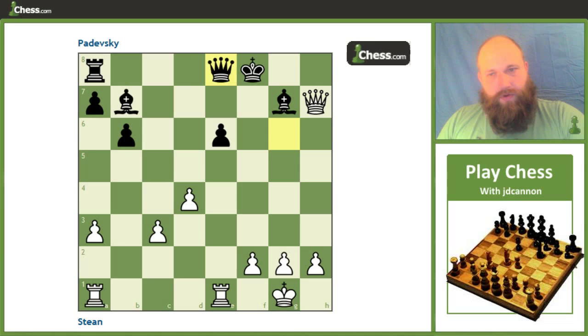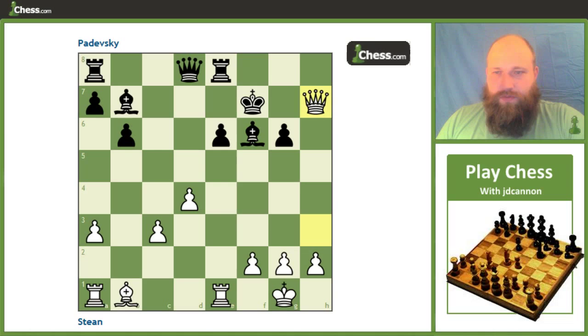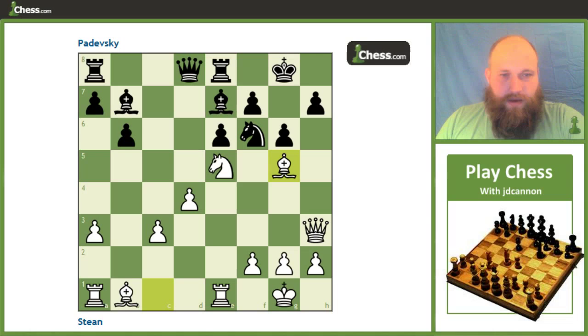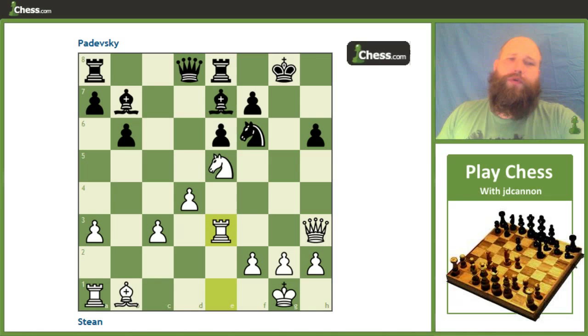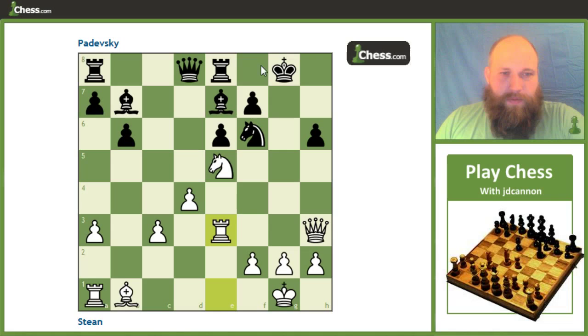With his exposed king and all these passed pawns, it's going to be pretty tough for him to hold. So understandably he doesn't want to go for that. Instead he chose h6, which allows our thematic sacrifice on h6. Bishop takes h6, and after the pawn takes, we get rook e3. This brings an important moment — why not just take the pawn? The reason you can't take the pawn here is you should look at this bishop.